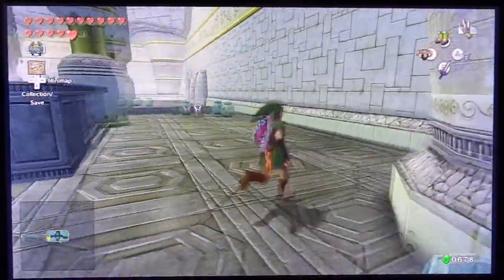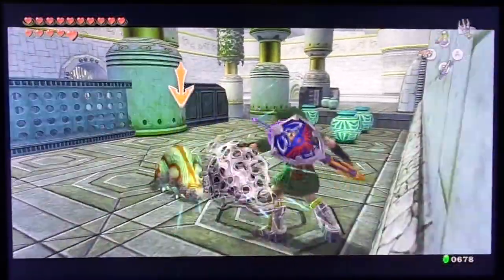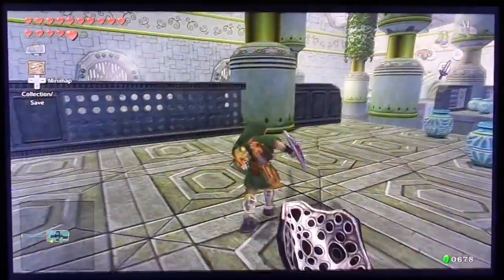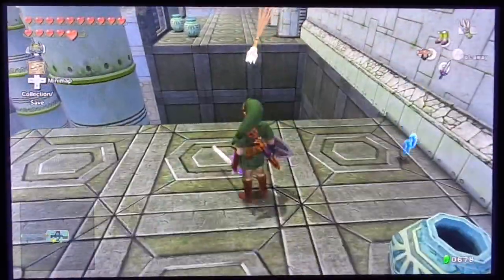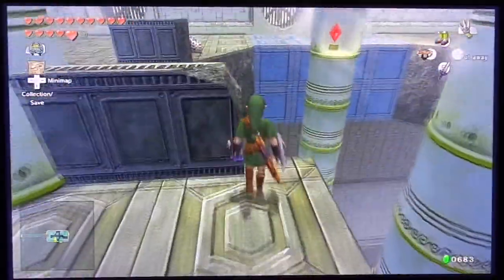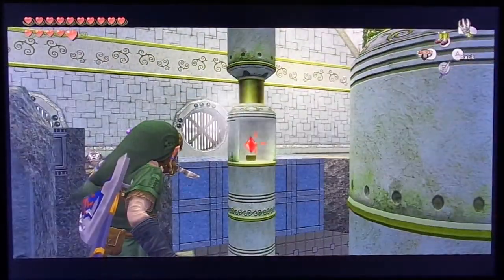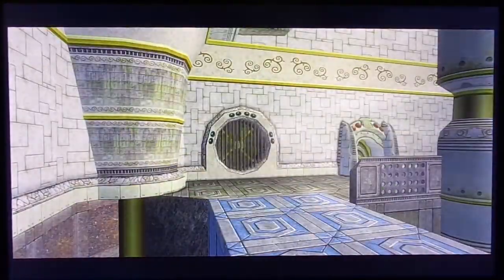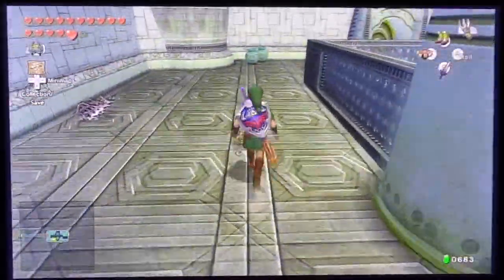Now we can go into this next room where there's a bit of a puzzle. It's actually not that hard. What I need to do is pull out my clawshot right here and shoot the target — it's right here — and that will turn the fan in the middle off and allow us to go forward. So now we can actually continue onward.